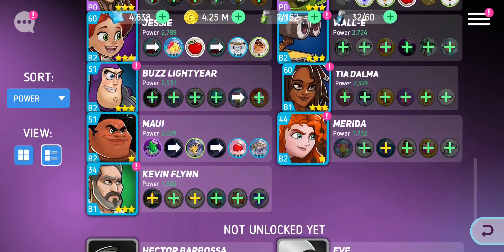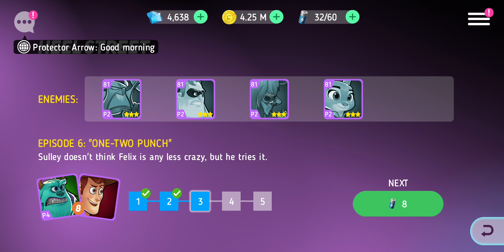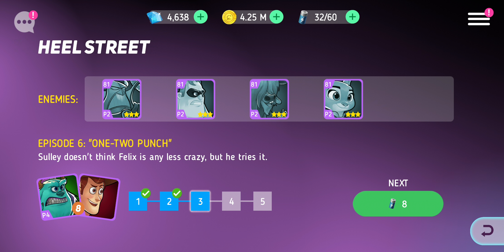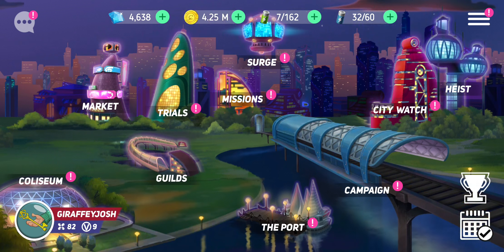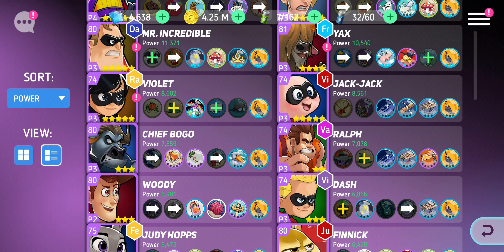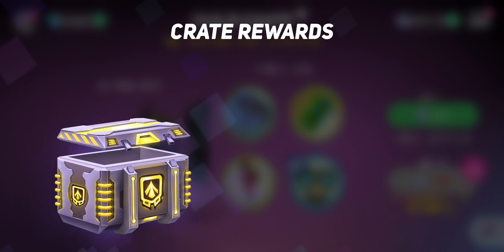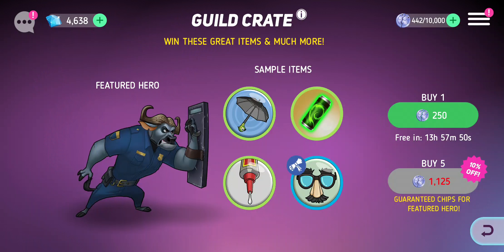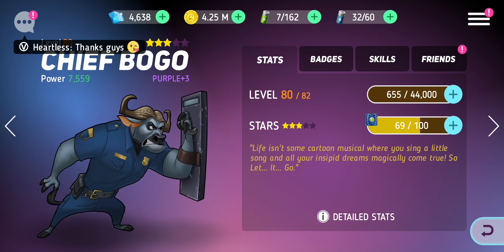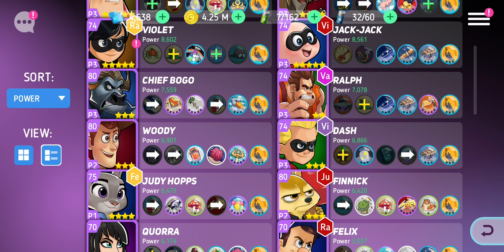I'm gonna hold off on Rex because their friendship mission is going okay at the moment. When I go next for eight hours I'll come back and update you on Rex's friendship mission later. Through the rest of the day all I'm going to be doing is upgrading Finnick and Bogo. The good thing about Bogo is I can get his stars in the guild crate, and I'm probably going to start getting his shards here as well. But at the moment I want to get Finnick to P3 because I think that's the most important thing.